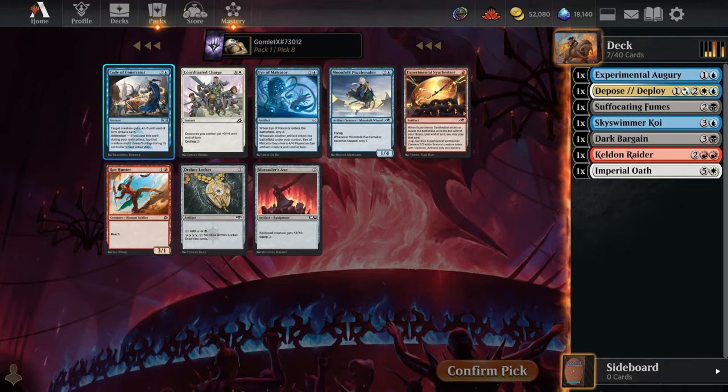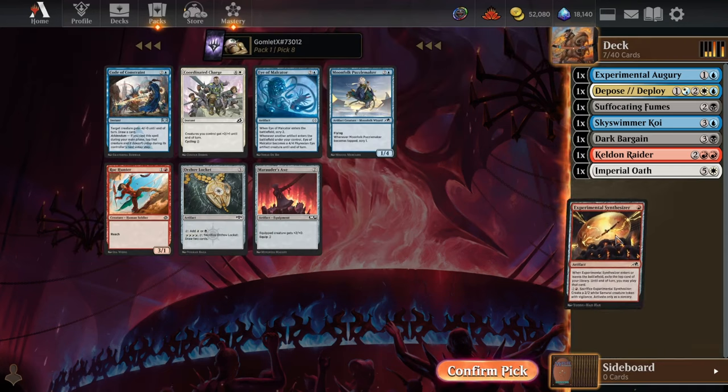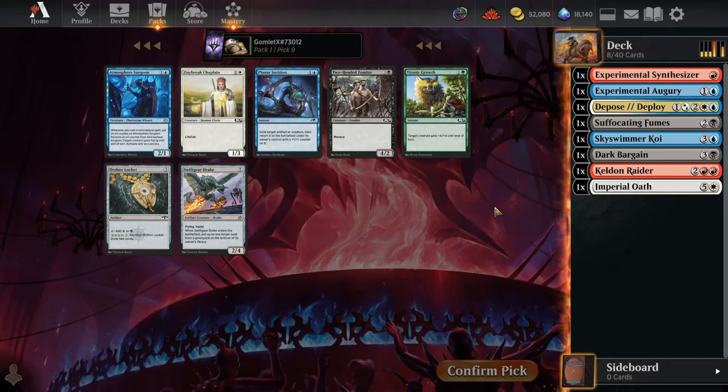Here we have a straight-up draw one with Code of Constraint or a potential draw two with Experimental Synthesizer — we just have to cast whatever we exile immediately, so it's going to be bad if we try to run any counterspells in here, so we'll just probably not do that. But this turns into a draw two as long as we still have our emblem mana to use the ability, so we'll take the Synthesizer.